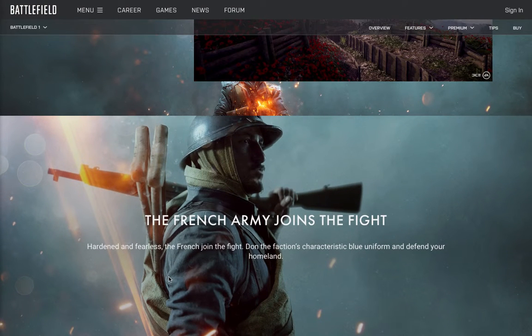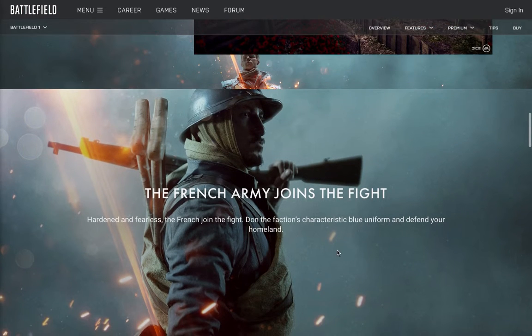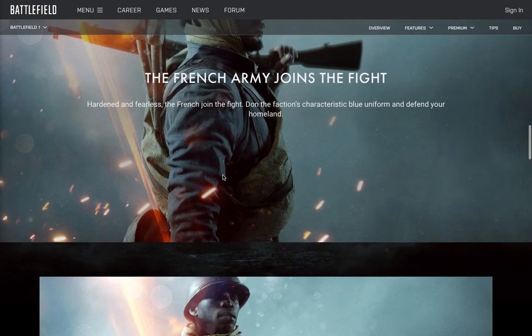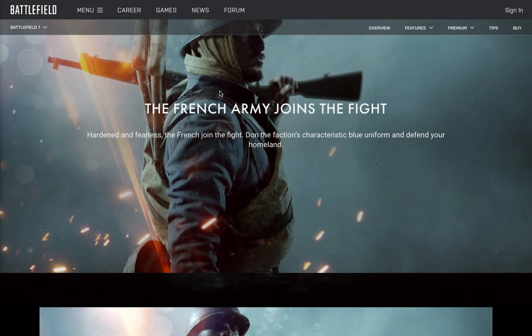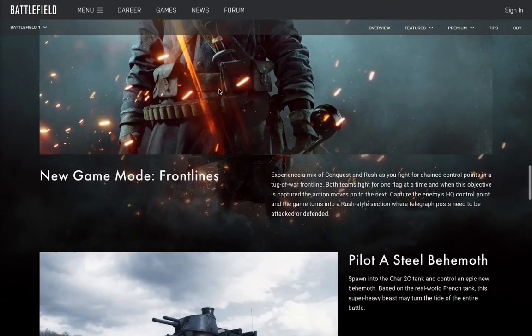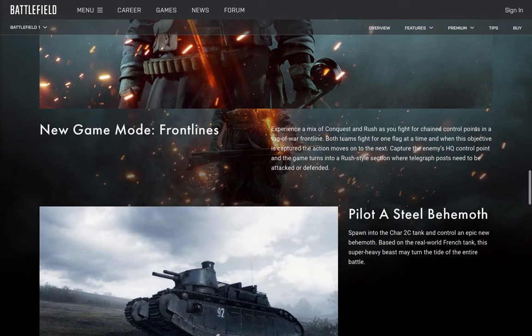The French army joins the fight — hardened and fearless. Their faction characteristics include the blue uniform as you defend your homeland. In these pictures we get to see what the French army will look like, with blue coats — it looks pretty good. There's also a new game mode called Frontlines, a mix of Conquest and Rush, great for lovers of both modes, with the goal being to capture the enemy's HQ point.